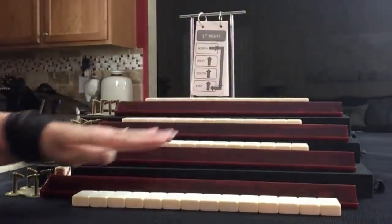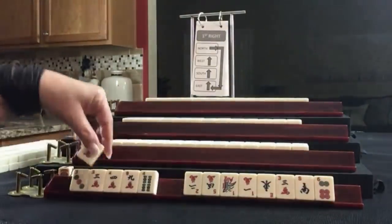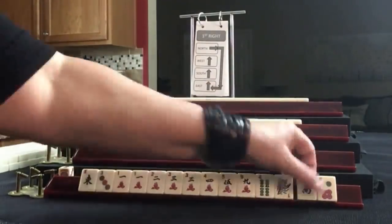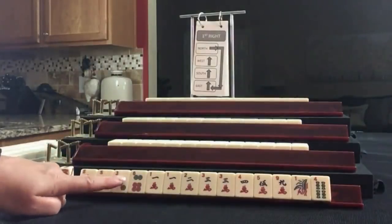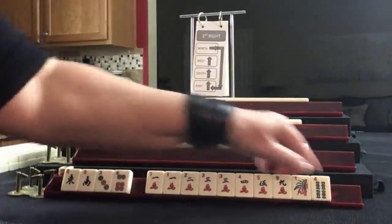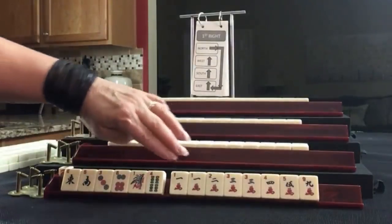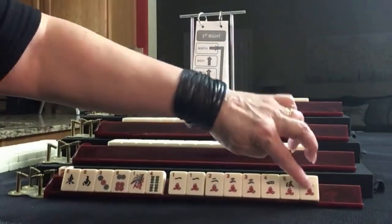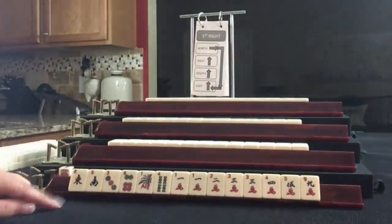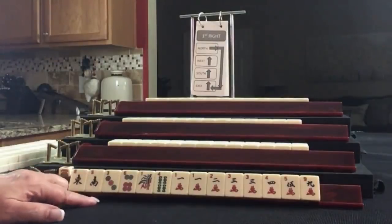Everybody has their tiles. Let's see what we can do for Player 1, also known as East. We have South, three, six dots, BAMs one and four. Then we have cracks: pair of ones, single two, pair three, four, five, nine. If these were your tiles, what would you focus on and what would be your first pass?